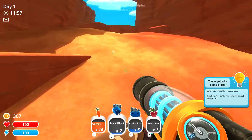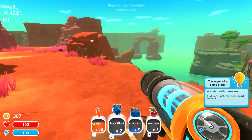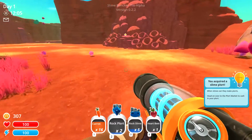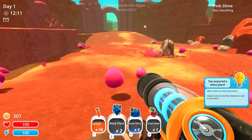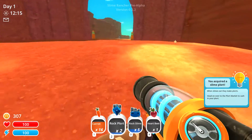We're gonna start with rock slimes because they won't jump out of your pen as easily, which is definitely preferable. We can build a garden and in that garden we can grow vegetables to feed our rock slimes.